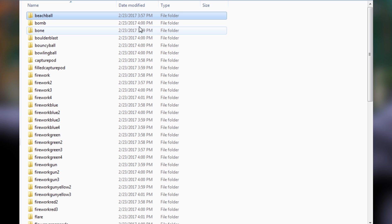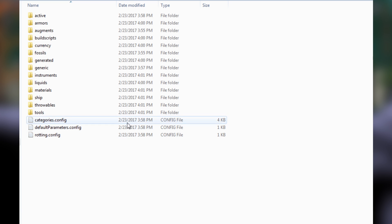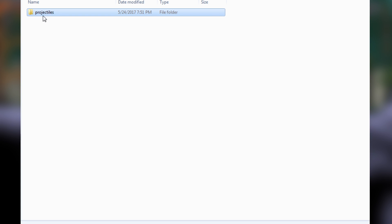Now exit out and go back to the unpacked assets folder. We're going to go out of throwables and back to the main folder. We need items, so go into the items folder and then throwables. What we're looking for is the beach ball. We need to recreate this hierarchy back in our mods folder, so create a new folder called items, go into it, and create another folder called throwables.